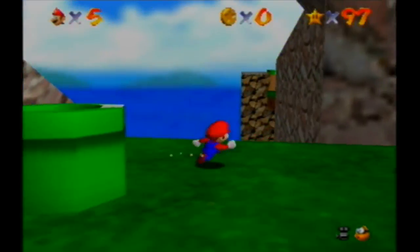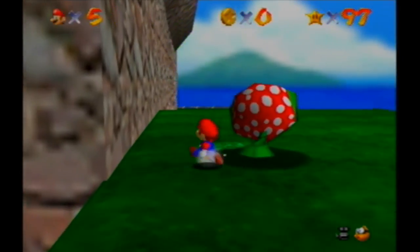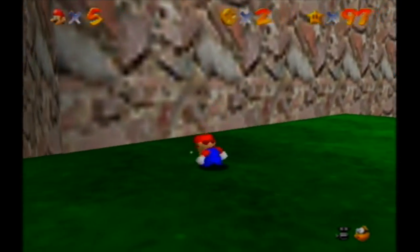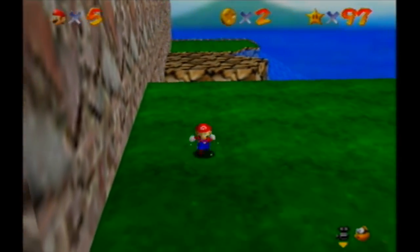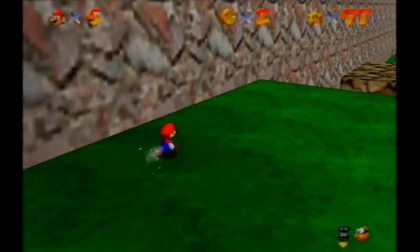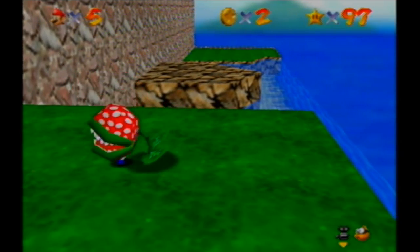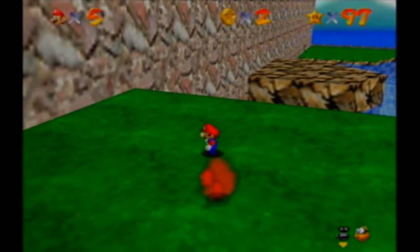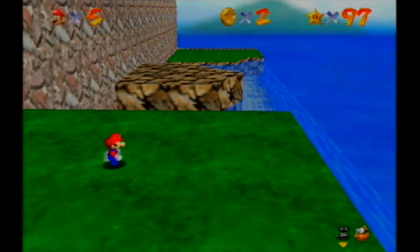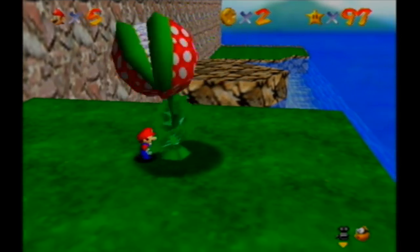The first star — you've got to kill all these piranha plants. There's nothing really noteworthy about it, except for the fact that they give you two coins. This is important because I may have to do a glitch later on in this stage, and I'm going to show off the glitch right now. Basically what happens is you want to punch him right as he's dying — I think there's like maybe two frames where this works. If you punch him just as he disappears, you'll still hear the death sound.